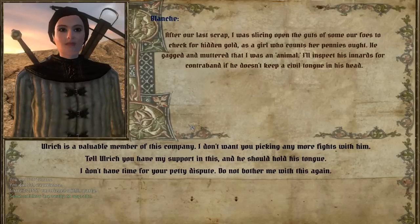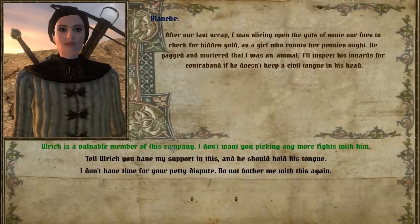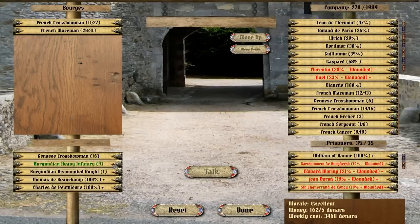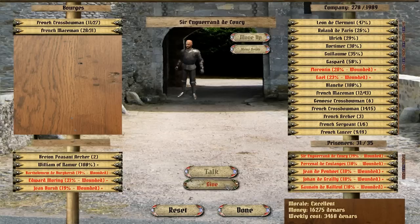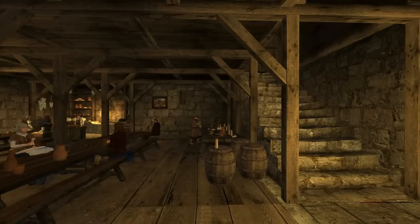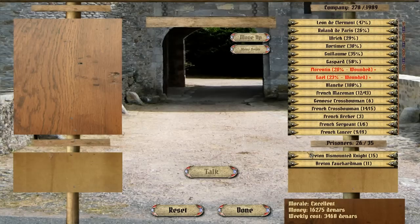After last combat I was slicing over the guts of some foes, checking for eating gold, as a girl who can count their pennies — he gagged and muttered that I was an animal. We have quite a lot of prisoners in town — 200 of them. Oh wait, that's the company. I thought maybe these are the prisoners. Let's see if there's anyone in town we can sell to — ransom broker.